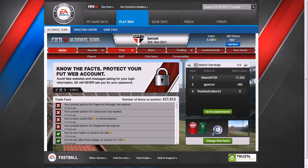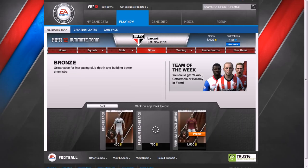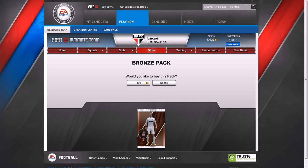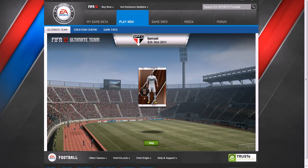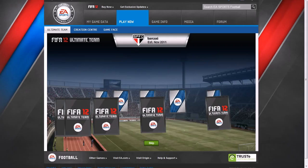Hello YouTube and welcome to FIFA 12 Ultimate Team. Just to start off this little episode, I'm going to go buy a 400 coin bronze pack just to start off the video. I might do this on all videos — just a little bronze pack to pick up a few contracts maybe and a few nice players.